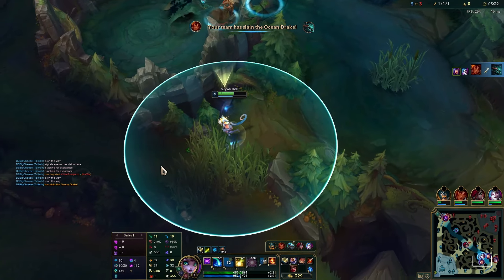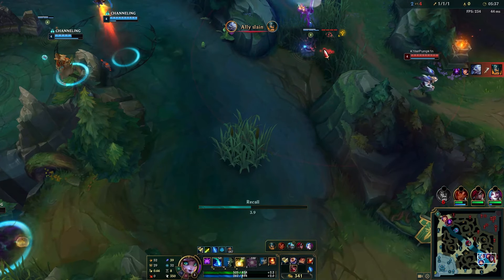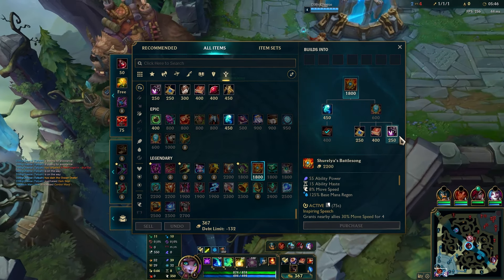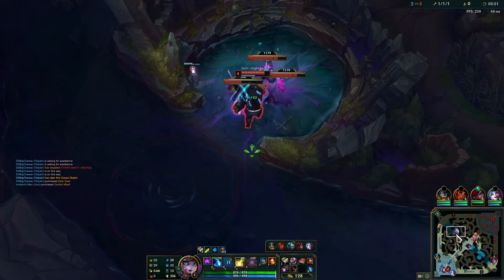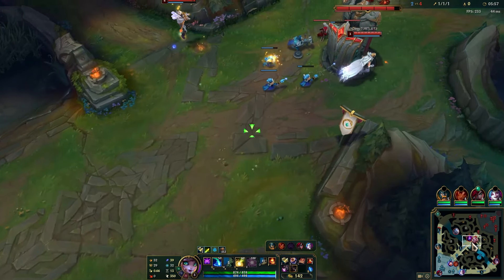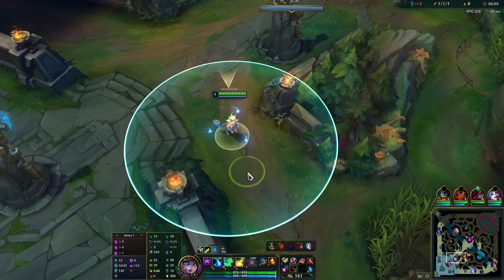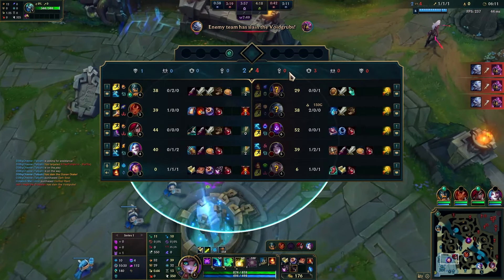I'll just send my clone there and recall. They probably have this warded, that's why I went all the way over here. They have a ward in there as well now. This is a quite bad buy, not gonna lie — we'll just go with the component for later. Even if I go to grubs, there's nothing we get off them; Volibear will kill them by the time we get there. Can we get something on Malzahar? That's what I'd like to do — get a kill on Malzahar for Kata.